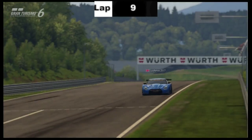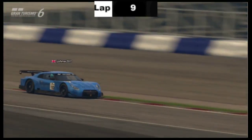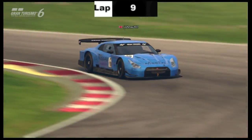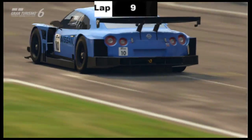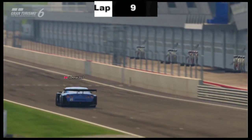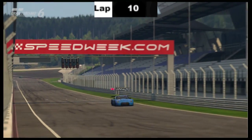Because the cars have got boost, they're trying to pit early to get the boost out when they're coming out the pits, and then try to catch up to their opponent. They are sacrificing tyre grip for boost — whether that's a good strategy or not, we will find out later on in the race.